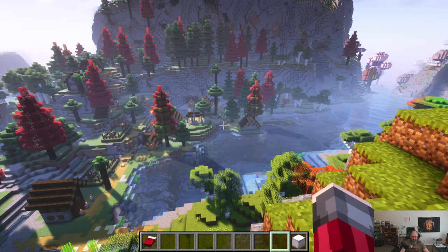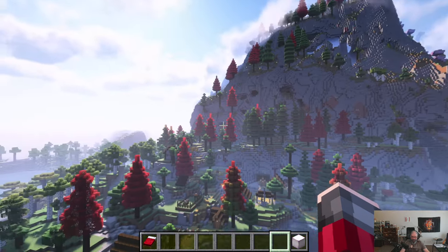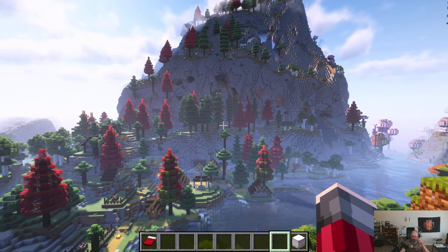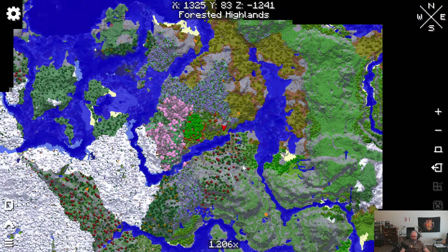Where I'm going to build is just behind this village on top of that mountain right there, and the reason for this is this area right here appeals to two sides — Canadian and Scottish. So this area where I want to build is forested highlands, and we've got a whole bunch of biomes surrounding this area, we've got more highlands over here, and a blooming plateau there, some highlands there, windswept savannah, which is where that spire is, right there.